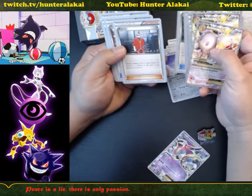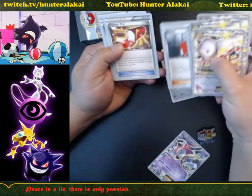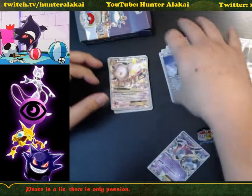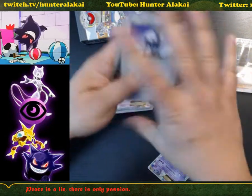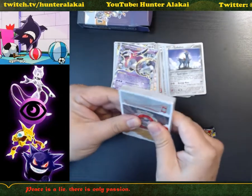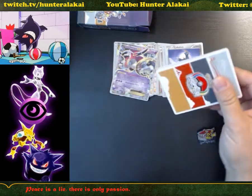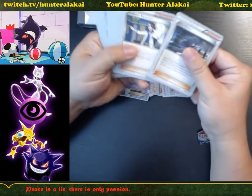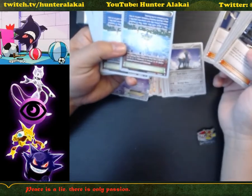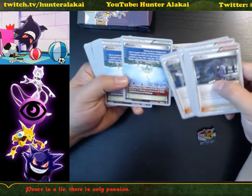A lot of these things have a little scribing here — maybe it's his name or something written in Japanese. Trainer's Mail. And now we have the actual little classic pack. Hex Maniac, supporters, Sycamore, Parallel City — cool, I've never played with one of these before. Little stadium cards facing one way, facing the other. N, Lysandre.